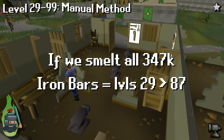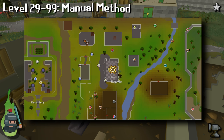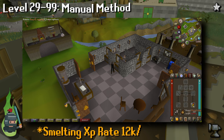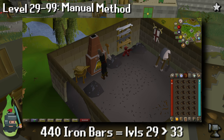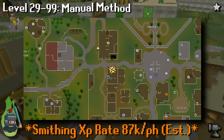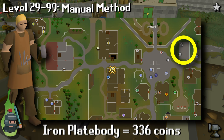You can follow this method without the rings but you'll need double the iron ore, making it literally twice as long. First, smelt the iron ore into iron bars — this gets you from level 29 to about 87. Edgeville is the best spot as it's the closest bank to a furnace. You don't have to do it all at once; you can periodically stop and smith bars into iron plate bodies — you'll need to smelt at least 440 first to reach level 33. Use the anvil in Varrock next to the west bank, and sell your iron plate bodies to Horvik in Varrock for a good price.